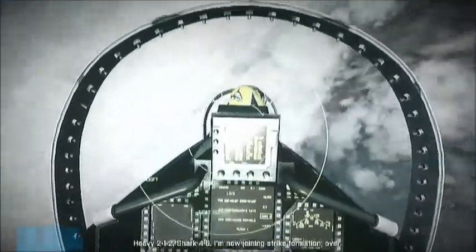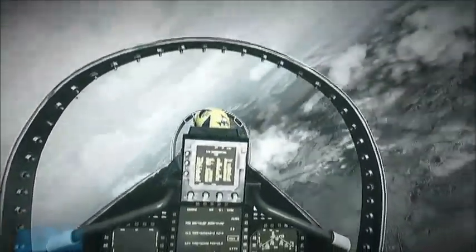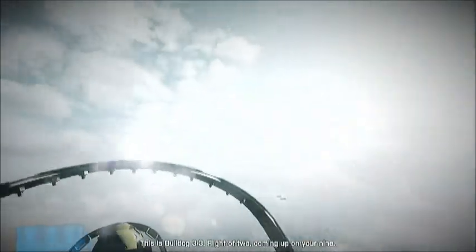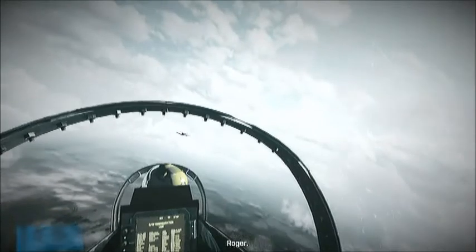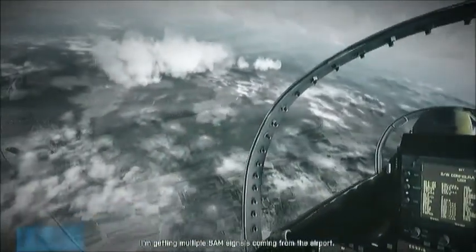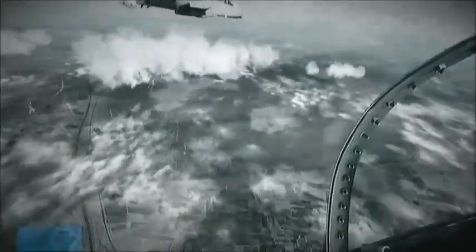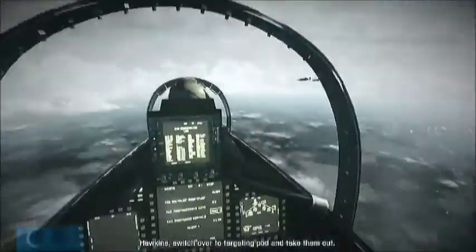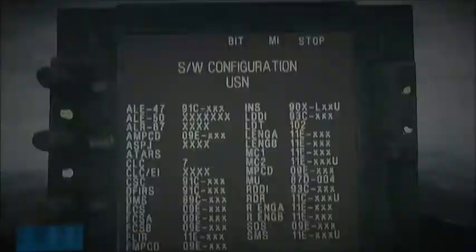Heavy 2-1-2, Shark 4-6. I'm now joining strike formation, over. Visible 3-3, flight of 2 coming up on your 9. Roger, I'm getting multiple SAM signals coming from the airport. We're just off Bulldog 3-2. Parking, switch over to targeting. Okay, time to take them out.